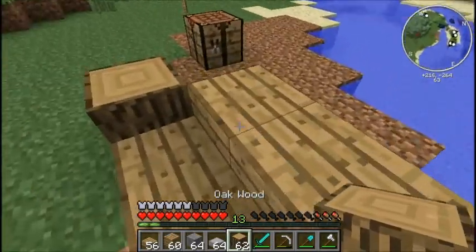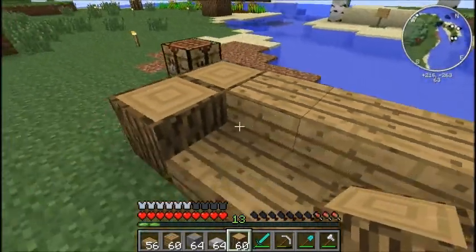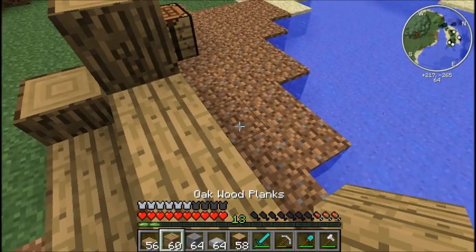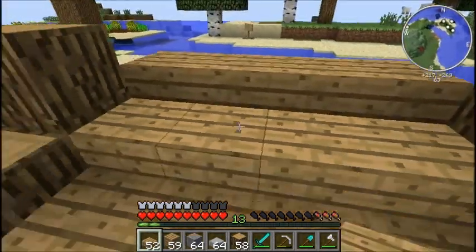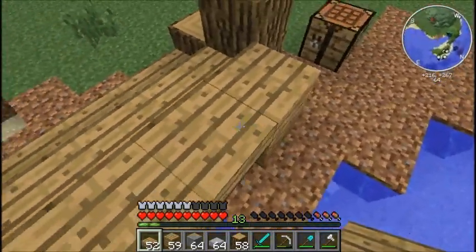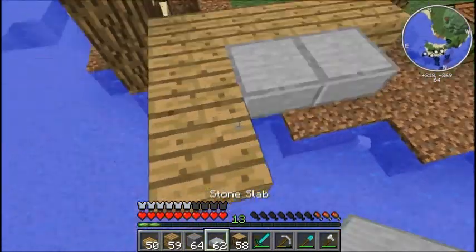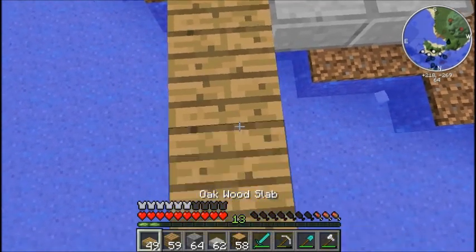We'll have that there, and we'll have another one just like that for now. Then our next one will start just like this. That's how I'm going to continue — I'm just going to make a bridge. I want to have wood all the way around here, and then I want to add those in the middle. I think that'll look really nice. I'm just going to go all the way over with that, and then I'll be right back.